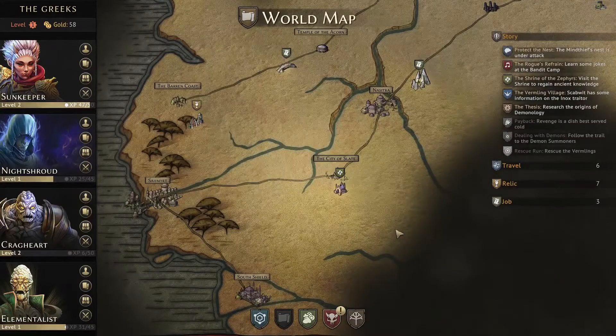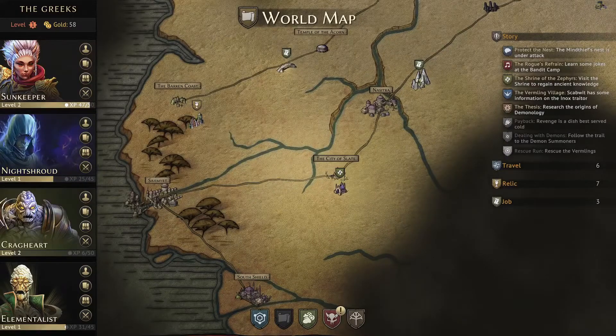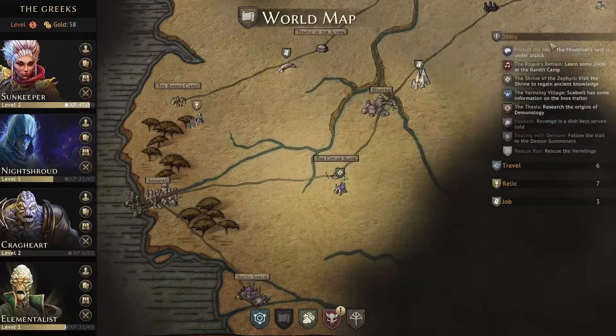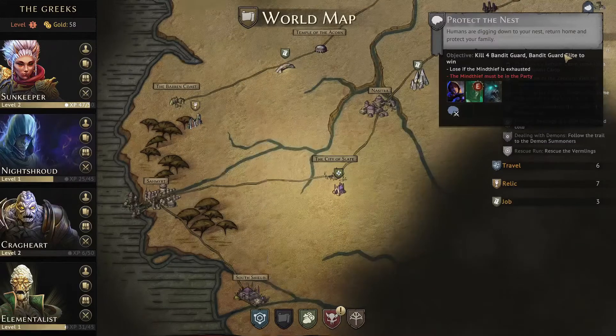Welcome back to another episode of Gloomhaven: the Guildmaster Campaign. Before we jump in, I want to show the quick changes we've made and one purchase I'm about to make. We're going to be keeping the Sun Keeper, the Night Shroud, and we're bringing in the Crag Heart and the Elementalist. I wanted to play as the Elementalist particularly for this scenario.